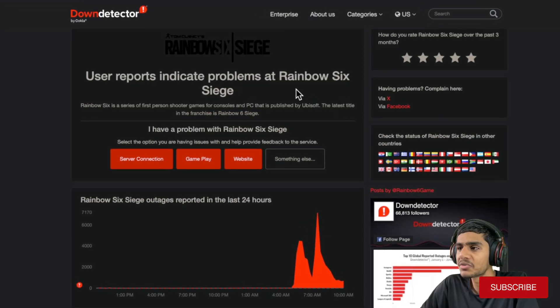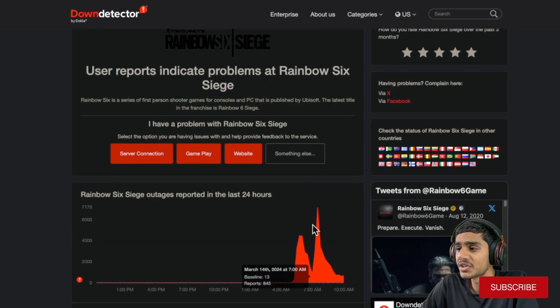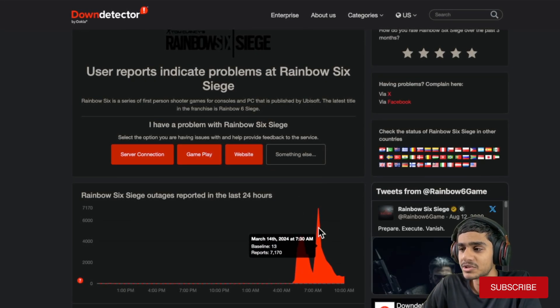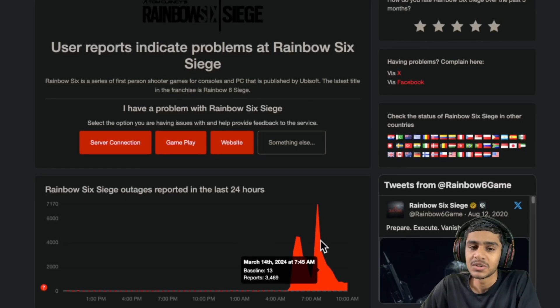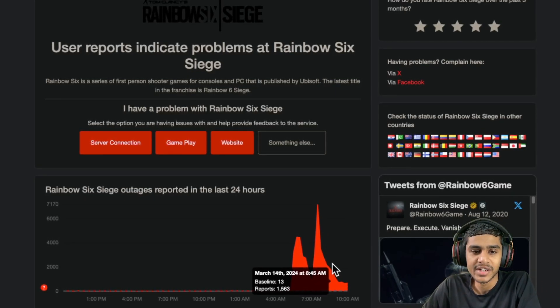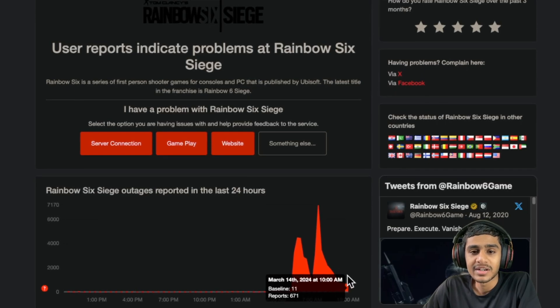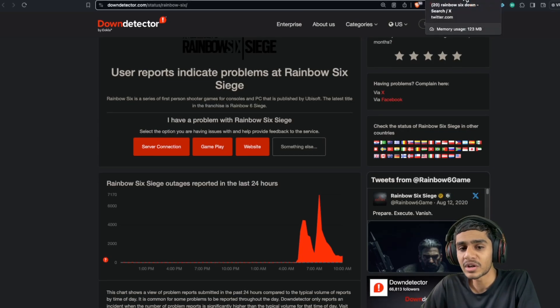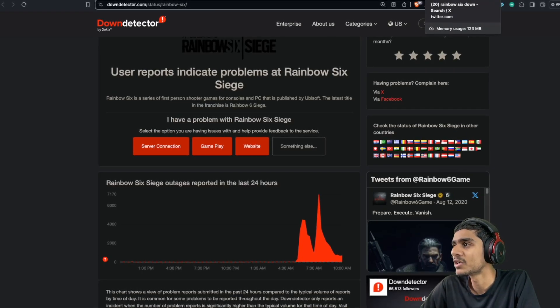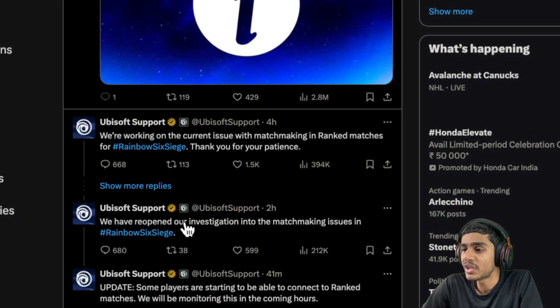Checking out the Down Detector to see what's going on with the Rainbow Six Siege servers. We recently had 7,170 outage reports, which decreased to 3,400, and right now we are sitting at about 671 outage reports. We can conclude there is definitely some update going on in the game.